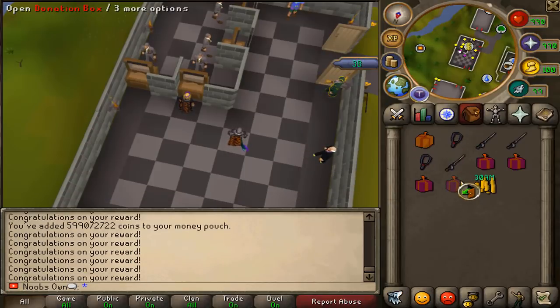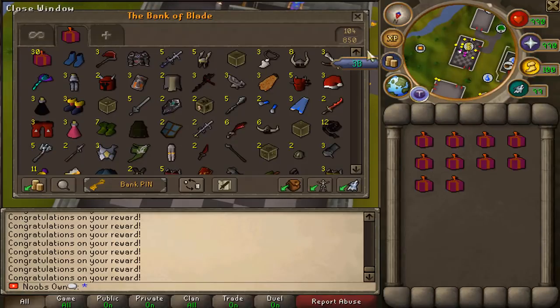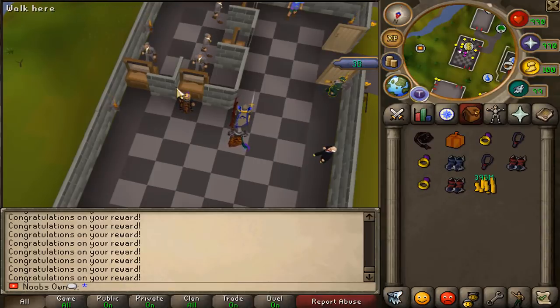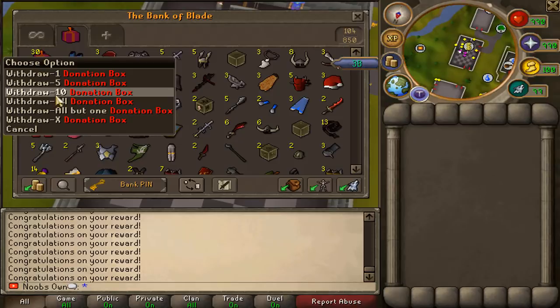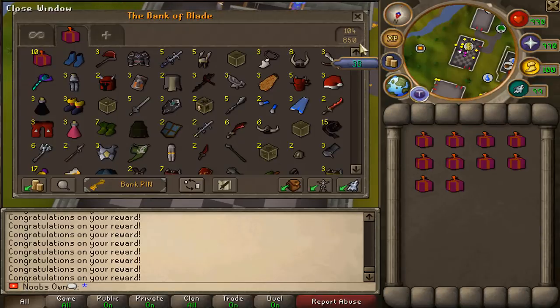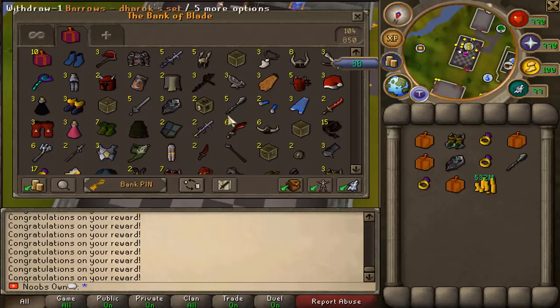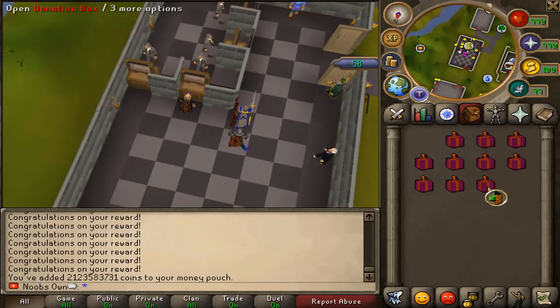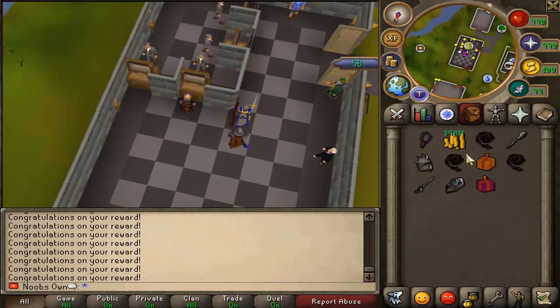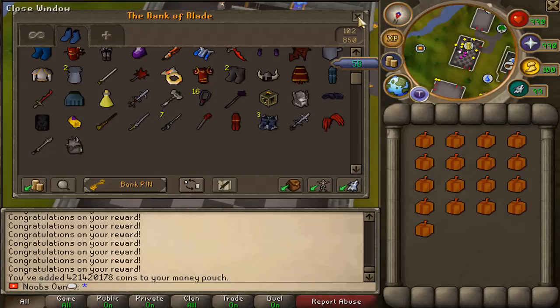A crossbow — not too bad either. Opening up the last mystery boxes I get from these in a minute. 30 more donation boxes — come on, get something really cool. Two more mystery boxes, nothing too special yet. Four mystery boxes this batch — that's actually pretty good. Last 10 donation boxes — we got a slayer helmet, that's pretty dope as well. Now let's go ahead and open up these last 17 mystery boxes.